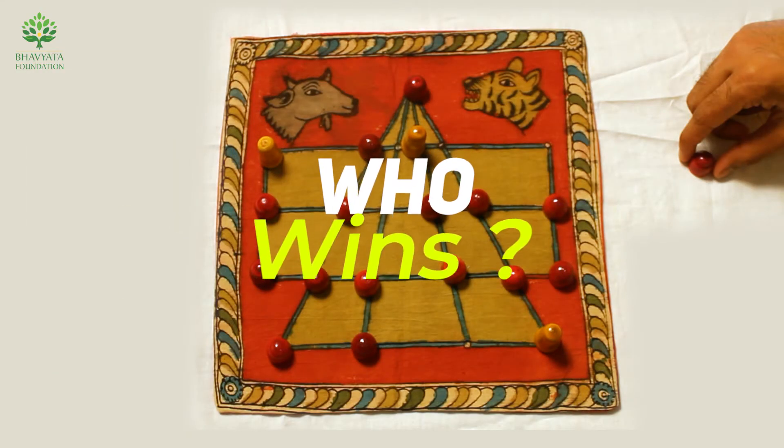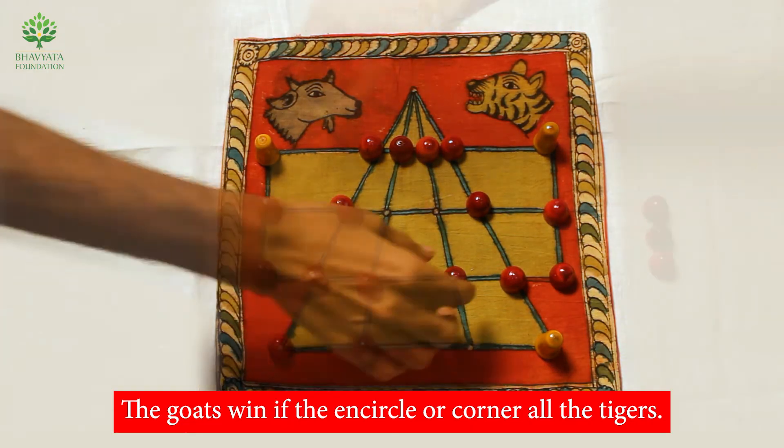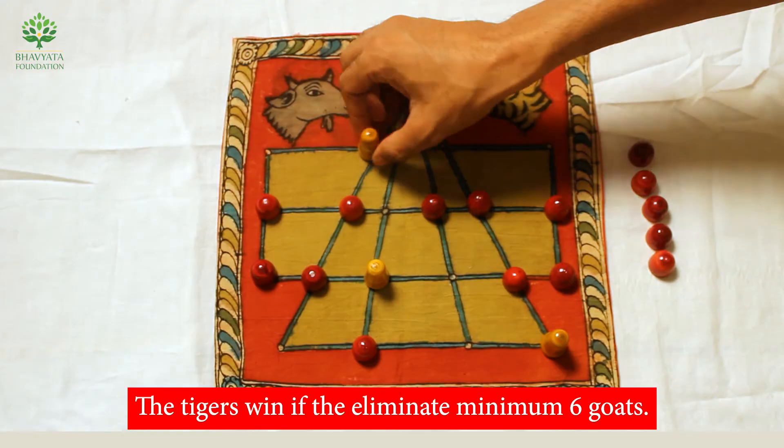Who wins? The goats win if they encircle or corner all the tigers. The tigers win if they eliminate a minimum of six goats.